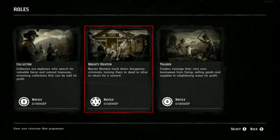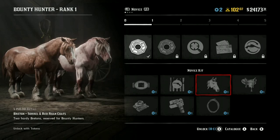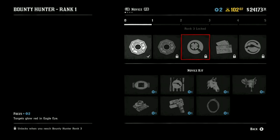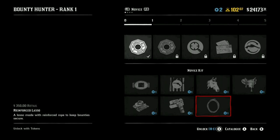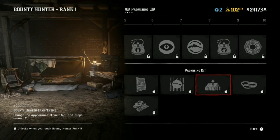I just unlocked some stuff for rank one of the outlaw pass. You rank up by the top category and it unlocks everything below. I have two tokens so I'll buy that reinforced lasso — that will stop bounties from trying to escape while you have them hogtied on your horse or wagon. That outfit is pretty cool too, and you can get it in multiple different colors.